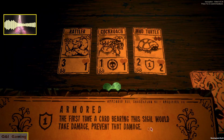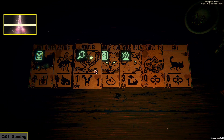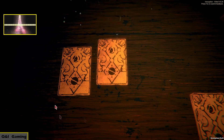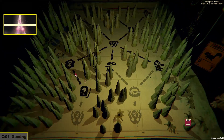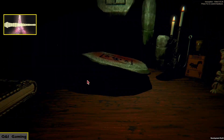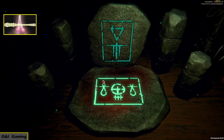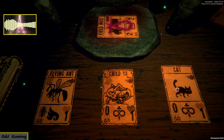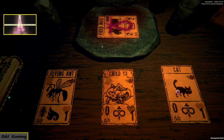Mud turtle — pretty good: the first time a card bearing this would take damage, prevent that damage. Not bad. We can't give the mantis any sigils unfortunately. I'll redraw. We'll take the field mice — we're gonna give that sigil to someone maybe. We could give it to the cat... I don't think it does much. We could give it to Child 13 as well, but I like my cat.